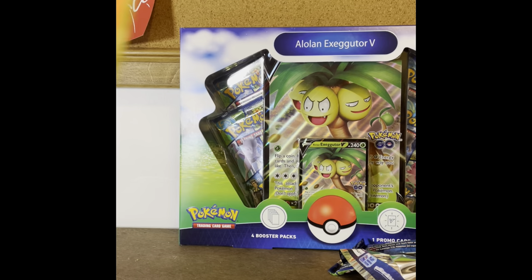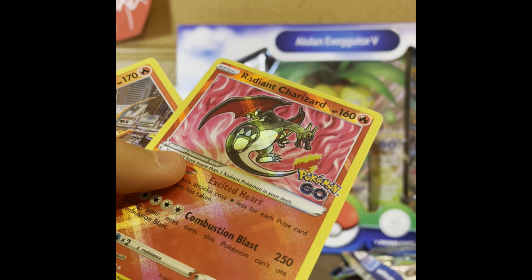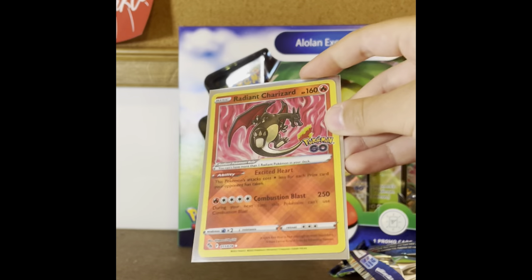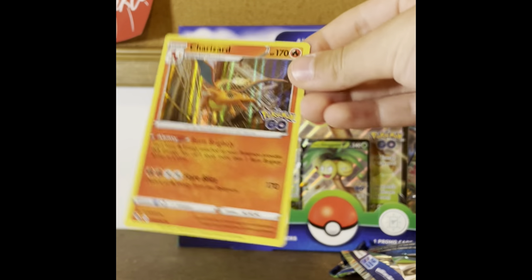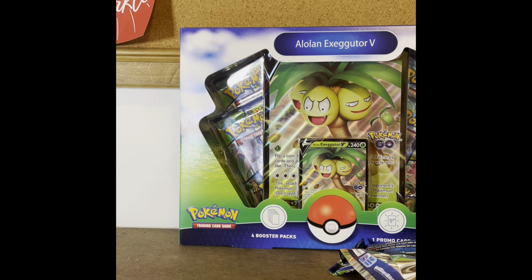We got a double banger Charizard pack — that is insane! We pulled a Radiant Charizard, which I'll be showing on screen right now, and a Charizard holo card. So that is a Charizard banger pack and we still have half of the Elite Trainer Box to go.